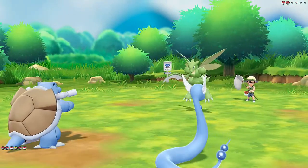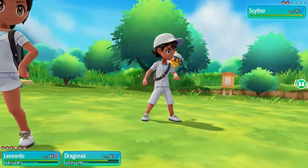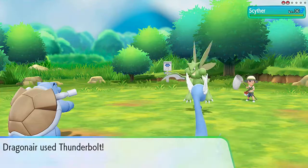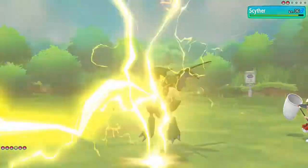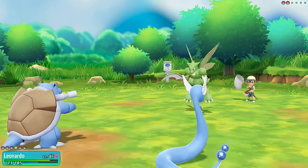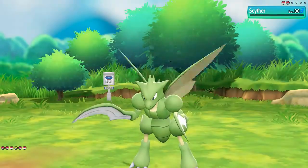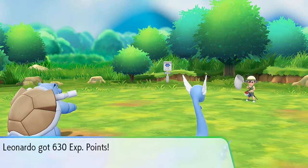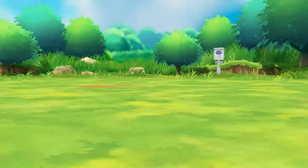Here we have a Scyther. We're going to use Scald, and it is a flying type Pokemon, so it never hurts to just shock the Pokemon right here. Thunderbolt does its trick. It is faster than my Leonardo, but here comes the Scald Attack — Scald does its trick. He's going to be coming out with a Pinsir.